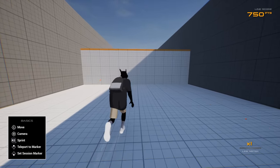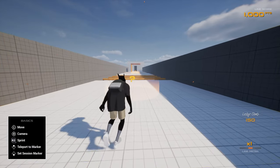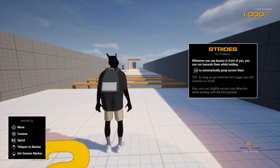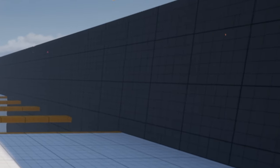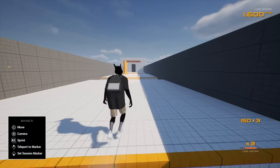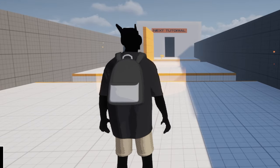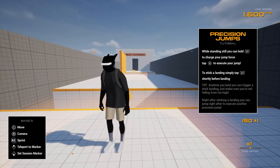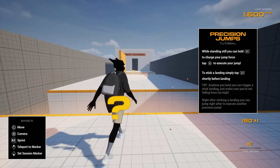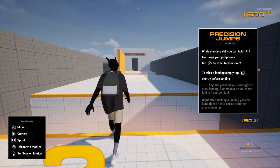Climb the wall, climb it. If you hold L2 it'll automatically jump across the strides. I tell you guys what, I'm geeking a little bit — this game is kind of smooth. While standing still you can hold L1 to charge your jump force and tap X.